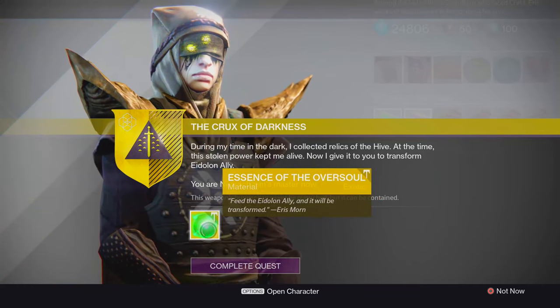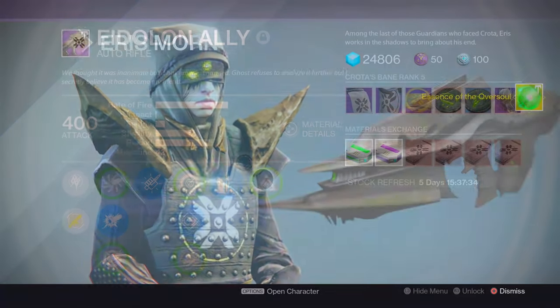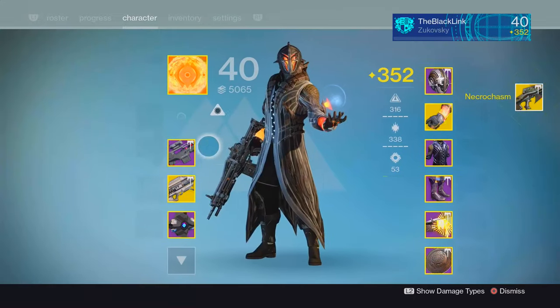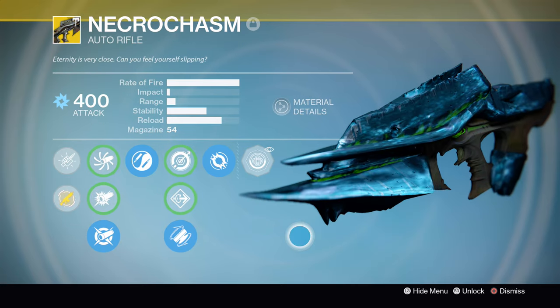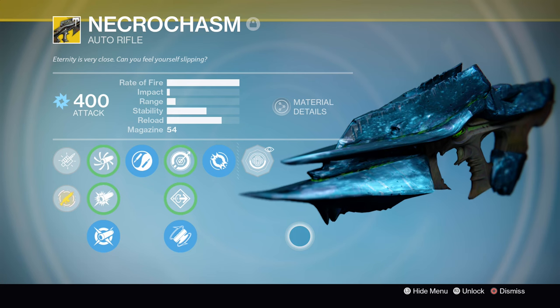Go ahead and pat yourself on the back — thankfully it was a lot easier this time around. For the most part the Necrochasm is the exact same beast that you remember: maximum rate of fire with a surprising amount of stability. But its special ability has changed just a little bit. Rather than having to get precision shots, the Cursed Thrall Christmas Explosion will trigger on every single kill now, making it a great ad-clearing gun in PvE.